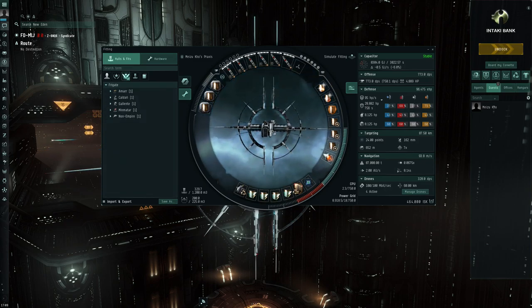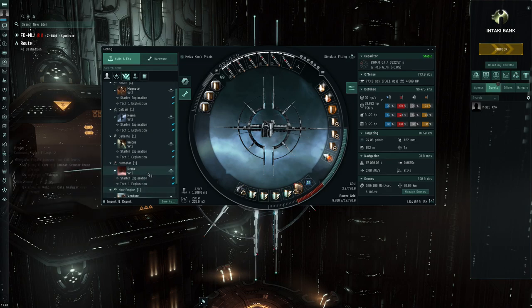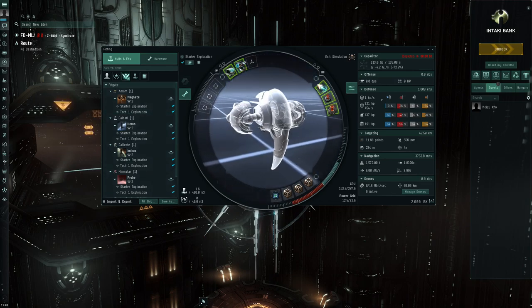Keep in mind this is the test server and definitely subject to change — it will in all likelihood change substantially. What CCP has made available is basically the Tech 1 exploration frigates and a couple of fits for the Venture as well. There is a subforum called Community Fittings where you can post your fits and discuss them, but having taken a first look at this on Singularity in preparation for this video, it is really very heavily focused on new players.